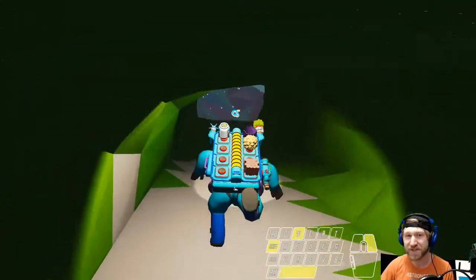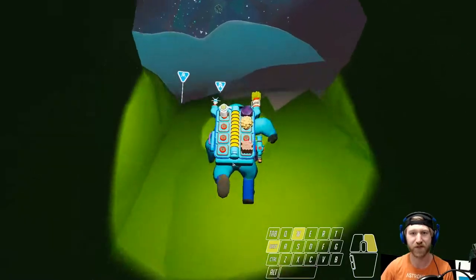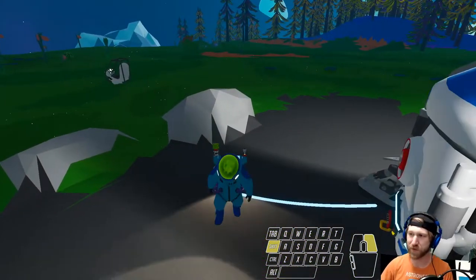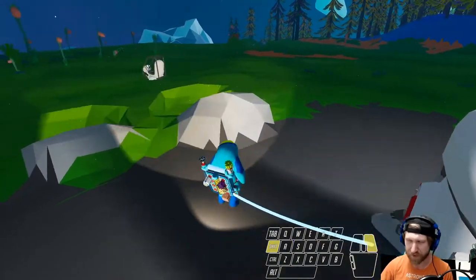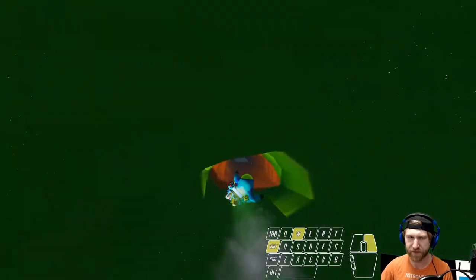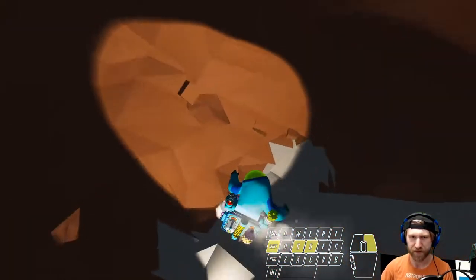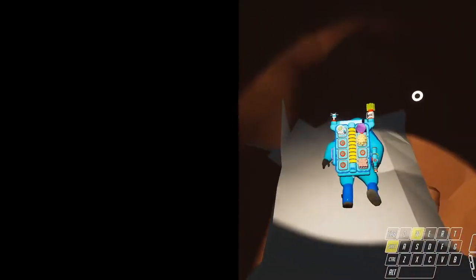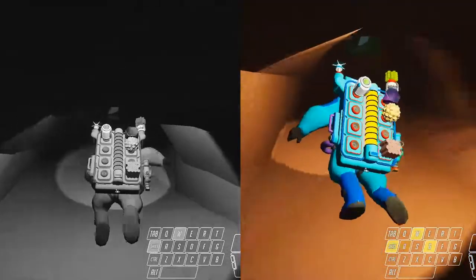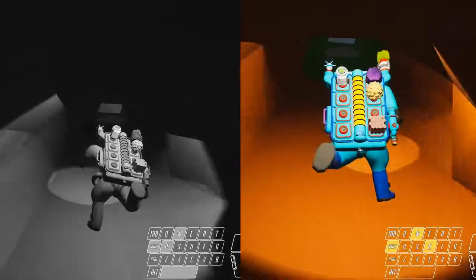It turns out there actually is a faster way to walk up a ramp. Let's go ahead and fill up our oxygen and then do that again, but this time we're going to spam A and D while holding forward. Holding the sprint button seems to help. We'll slide down into our ramp here, and then by turning around and spamming A and D, you'll notice you can actually sprint up this hill pretty quickly.